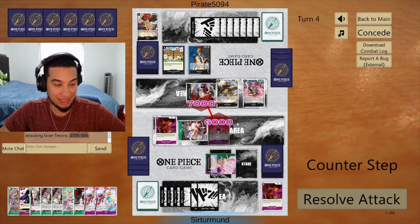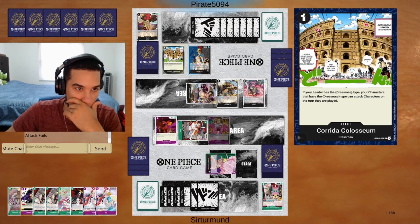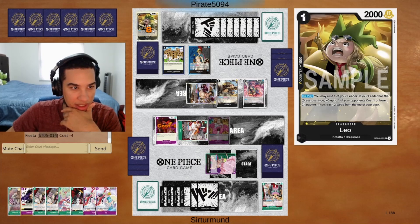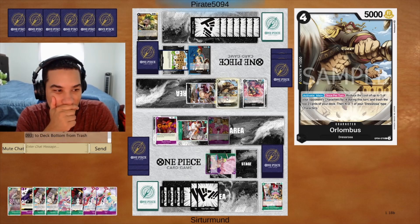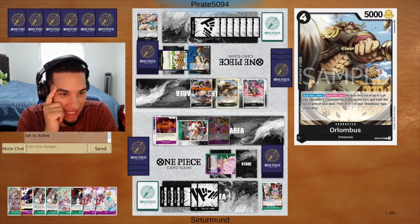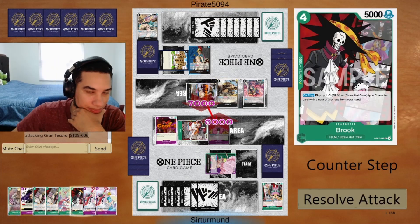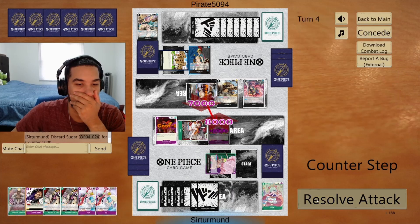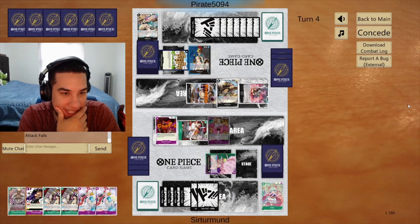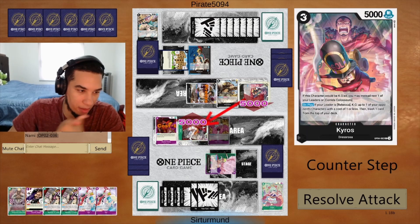I guess we'll give the 2k here. You don't have enough cards to withstand the Luffy. I guess they do because of their Lombos — because of their Lombos they can go ahead and do this. They're actually going to re-stand it, which is crazy to me. Are you really that scared of the Gildo Zoro? I can let them kill this Nami, which is obviously a problem, or I could just play this Uta.